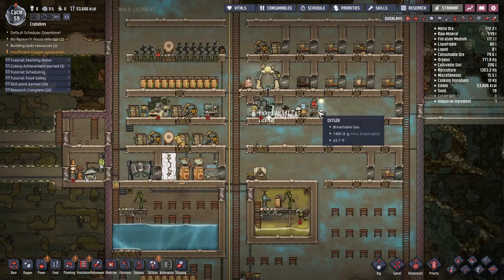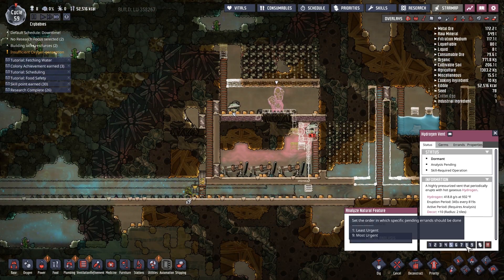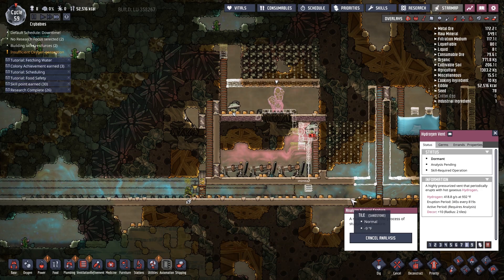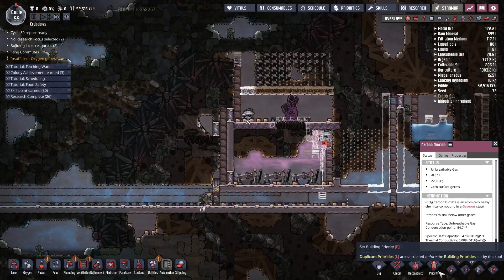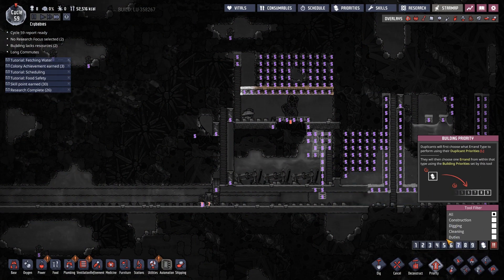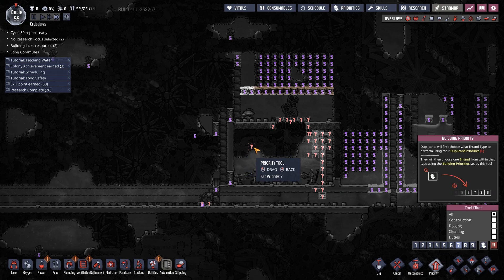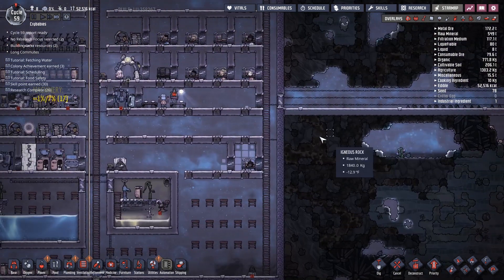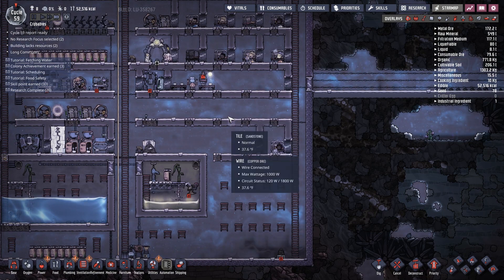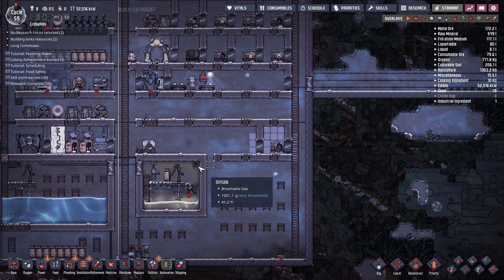Nobody's working over there yet, but we've still got a lot to do in this area. I was hoping this vent — set that to a higher priority. Analyzing that is a good idea. Actually, can I set most of this to priority 7 so it gets done? There's the temperature — yeah, it's just barely growable.